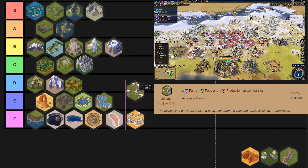Ubsunur Hollow has a similar problem — it spawns on Tundra all the time and its yields aren't that amazing. It feels like a C tier wonder, but when you compare it to Tsingy it falls down to D tier. Like Pantanal, Chocolate Hills, Gabustan, Sahara el Beyda, and Eye of the Sahara, all of these have the same thing in common: they are unimprovable large natural wonders — great for holy sites, great for national parks — but generally just kind of weak in comparison to things like Halong Bay and Mount Roraima.